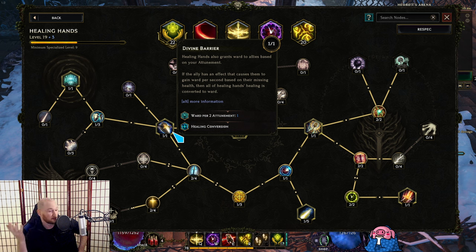The purpose of this node is so that you don't kill your teammates. Because if your teammates are playing a low-life werebear build and you heal them, they die — they lose all their mitigation, their Ward disappears, and their build stops functioning. So in order for multiplayer to not be toxic, this node says: if an ally has an effect that causes them to gain Ward based on their missing health, all the Healing Hands healing effect is converted to Ward.